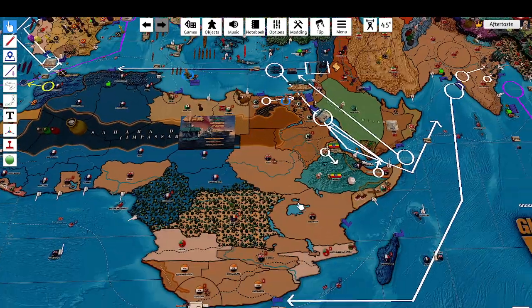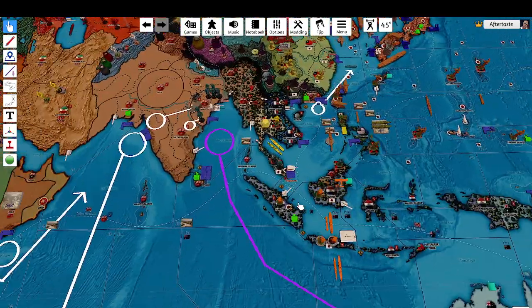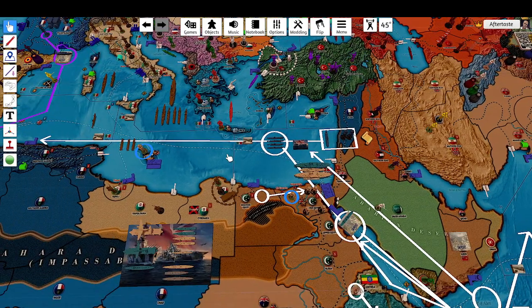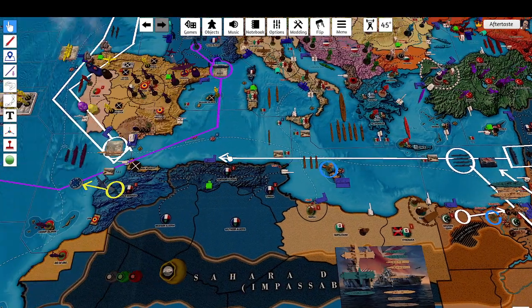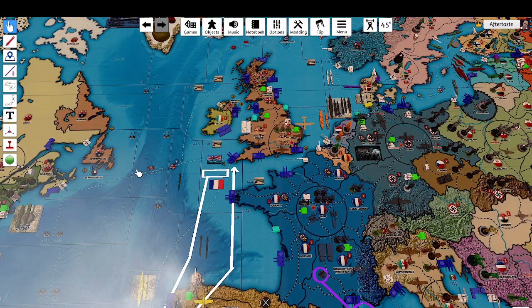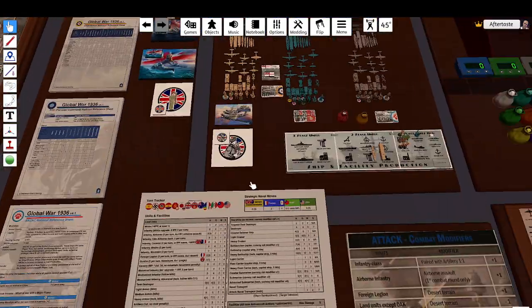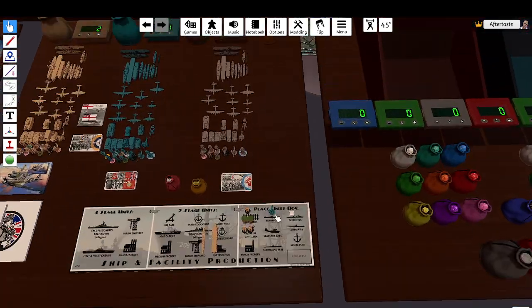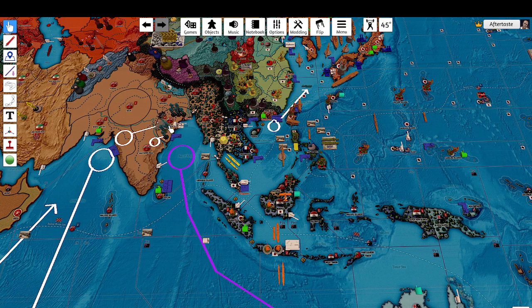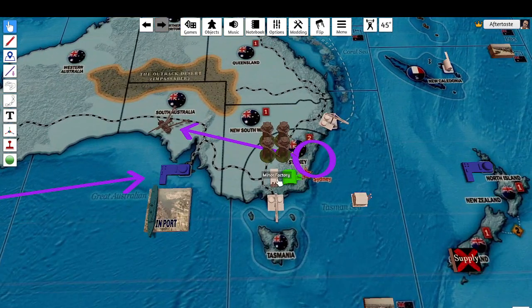That just about concludes non-combat movement for the Commonwealth. Let me have a quick look around — yes, that looks about right. That concludes non-combat movements, so we go to place new units. One triple-A for Calcutta, and we will upgrade the minor factory to a medium factory in Sydney.